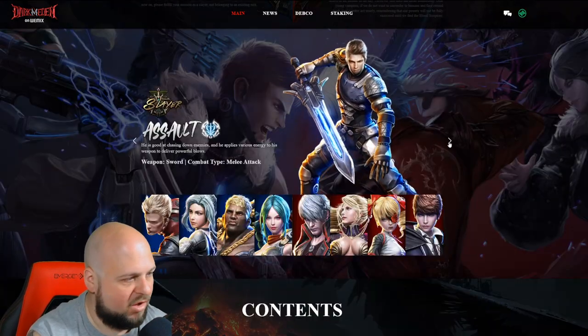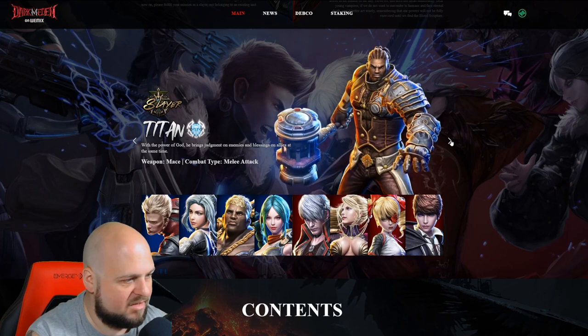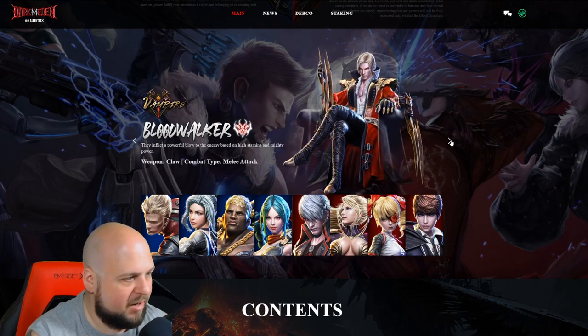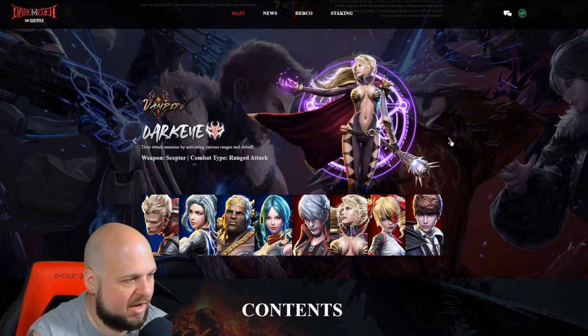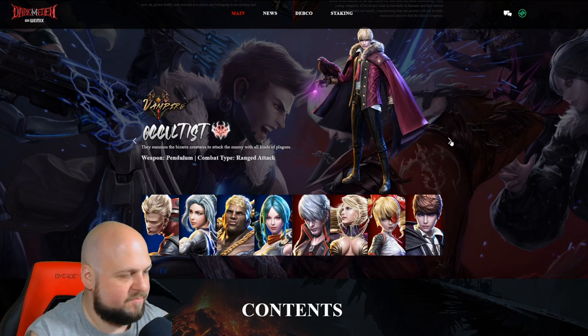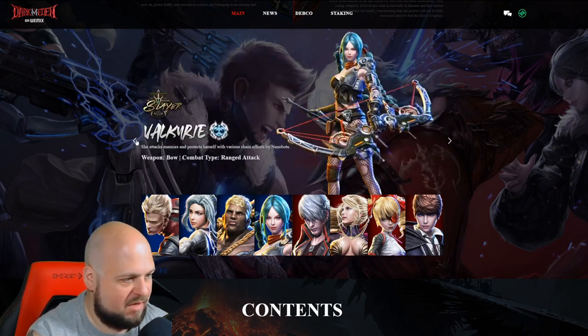Each faction has their own classes. On the Slayer side, you have the Assault class, Chaser class, the Titan class, and Valkyrie. On the Vampire side, you've got Bloodwalker, Dark Eye, Demonica, and Oculus. These all vary between range and melee.